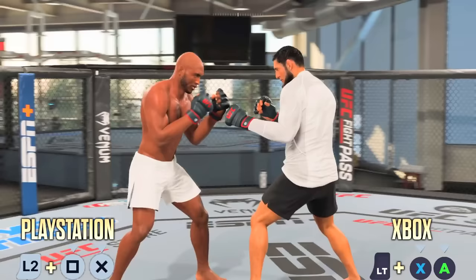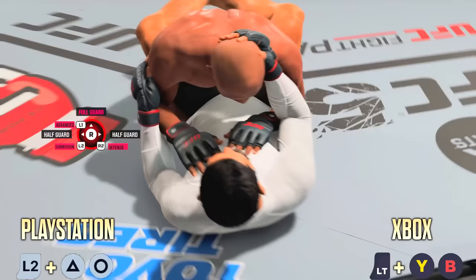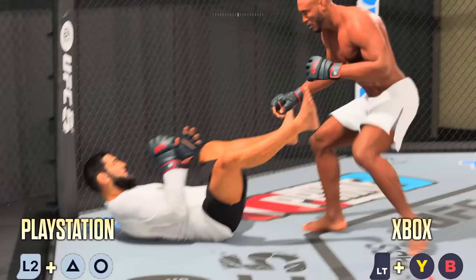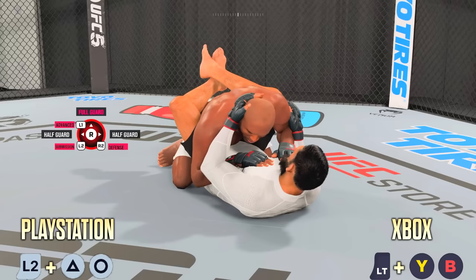While we're talking about takedowns, let's talk about double leg takedowns because these controls are also different. For double leg takedowns on PlayStation you want to hold L2 and then tap Triangle plus Circle. On Xbox that'll be LT, Y, and B. On UFC 4 you were only pressing one face button; now you have to press two face buttons. Be prepared for that — I don't want you jumping into online thinking the takedowns are the same.